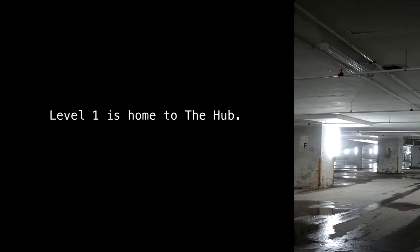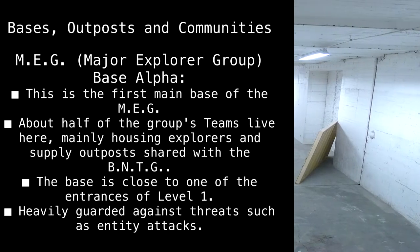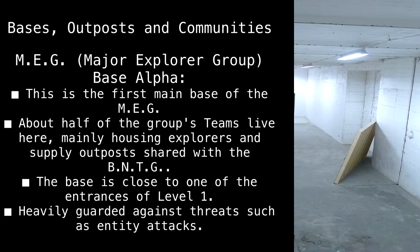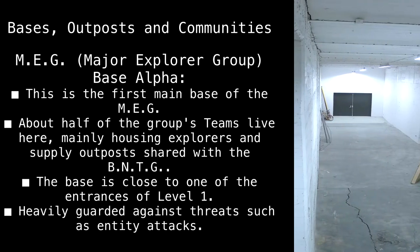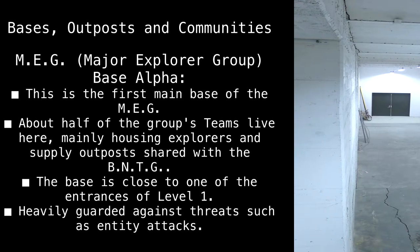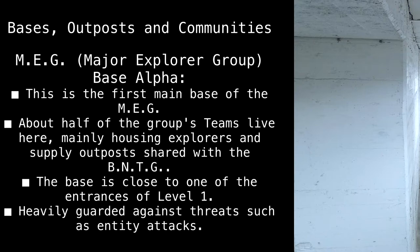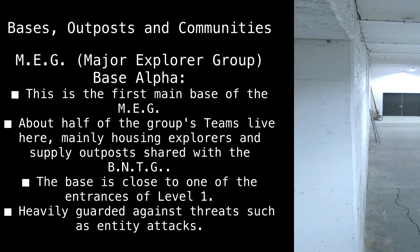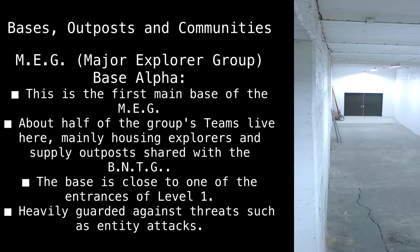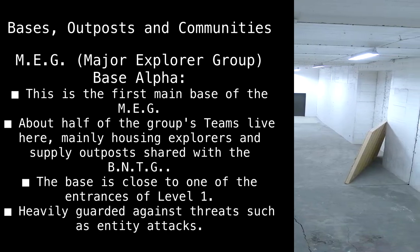Level 1 is home to the hub of bases, outposts, and communities. MEG — Major Explorer Group — Base Alpha is the first main base of the MEG. About half of the group's teams live here, mainly housing explorers and supply outposts shared with the BNTG. The base is close to one of the entrances of Level 1, and is heavily guarded against threats such as entity attacks.